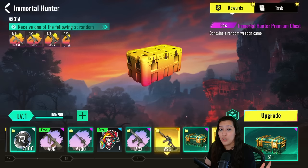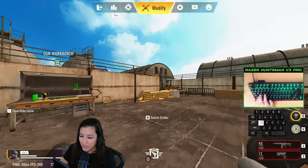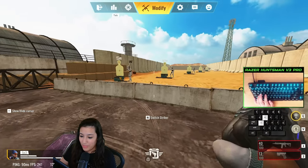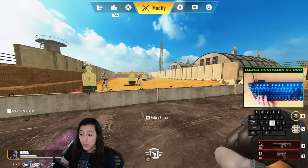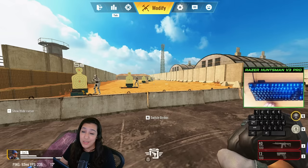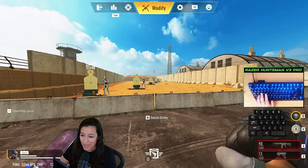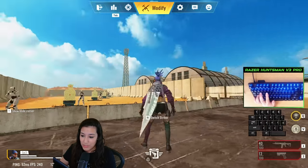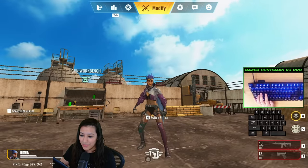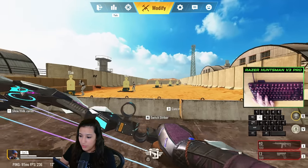Now we're hopping into the shooting range to test out the new striker Kinda and the MCX assault rifle. I just unlocked Kinda. For people who don't have her in the battle pass yet, you can go into the shooting range to try her out for free. Let's do an emote — she looks so good!